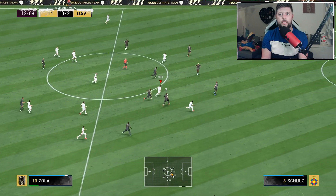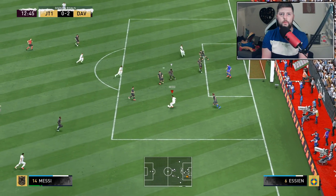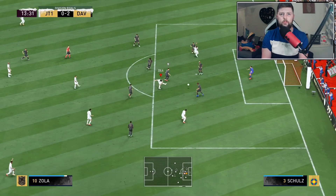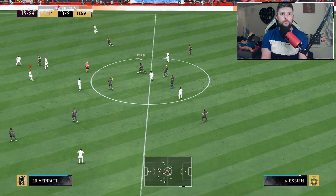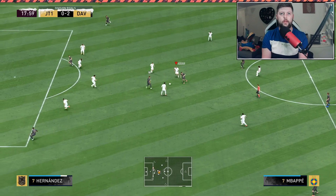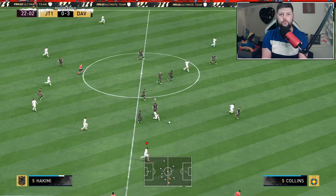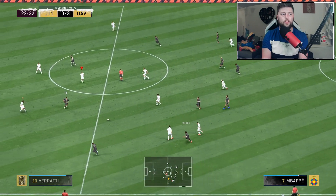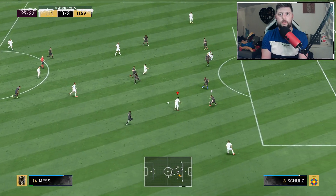Zola linking up with Messi nicely, finds the through ball. Can we find anything on his right foot - fires a right foot shot but Donnarumma is going to get that one. One problem I think we're going to really have with him being a lone striker is he is incredibly weak on the ball. That's something Del Piero seemed to really work well with. Zola searching for Messi, finds Hakimi who gets tackled.